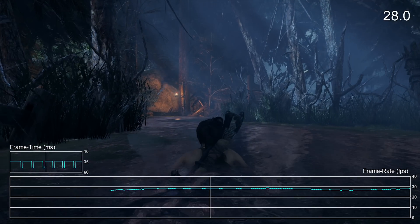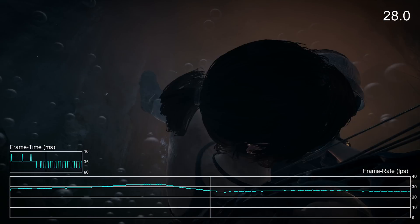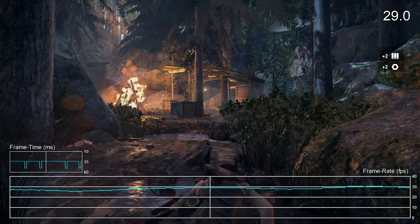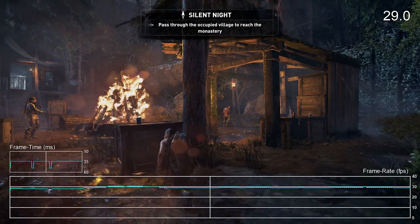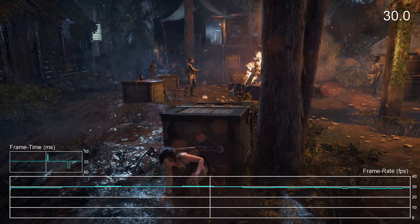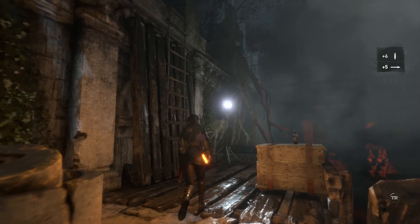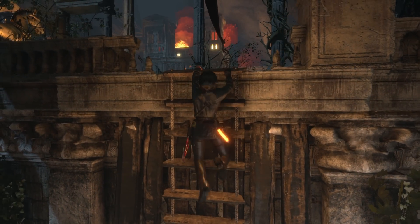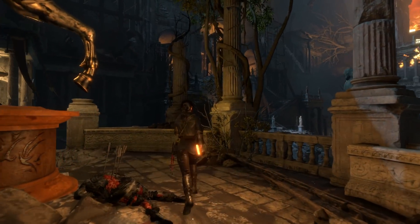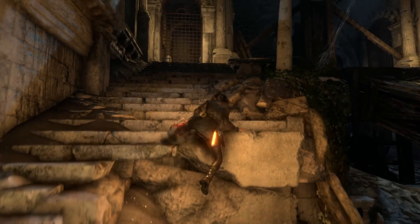In its current form, it's difficult to overlook the frame pacing problems when running the game with the frame rate cap engaged. Players using the unlocked frame rate won't actually run into this issue naturally, but every other mode on the Pro — and the game in general on a stock PS4 — now suffers from this problem thanks to version 1.05. But this is Nixis we're talking about, so we can only hope the developers will address this in short order. Aside from this problem, Rise of the Tomb Raider definitely offers the kind of options that most PS4 Pro owners would like to see, and hopefully more developers will follow suit in the future.